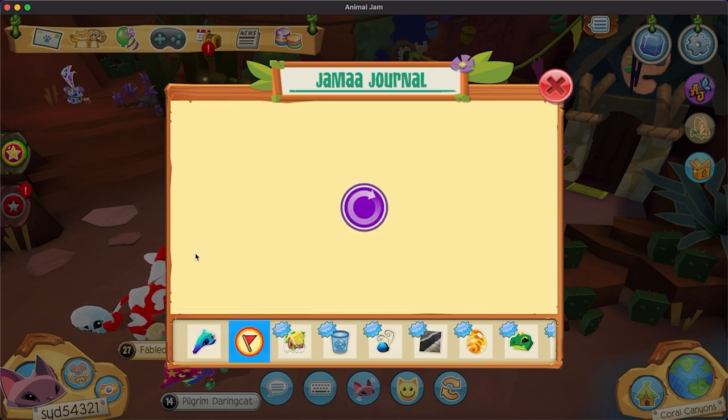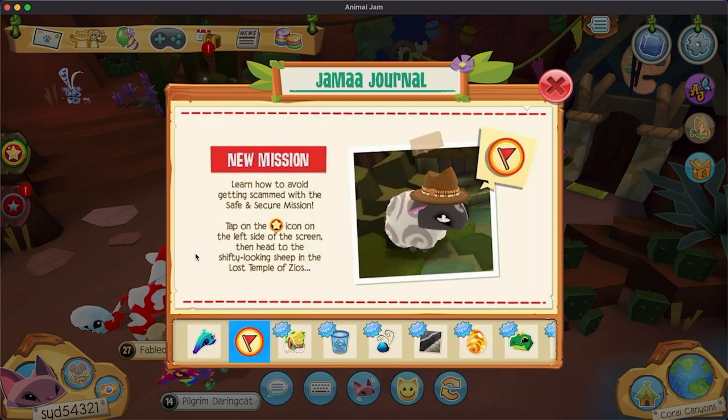Then we have a new mission — learn how to avoid getting scammed with a Safe and Secure mission. Tap on the mission icon on the left side of the screen and head to a shifty-looking sheep in the Lost Temple's Isles. Oh, I hope he's not that mean.